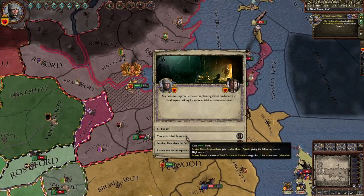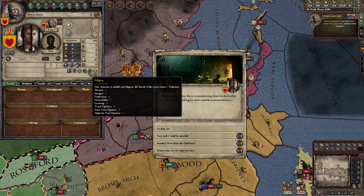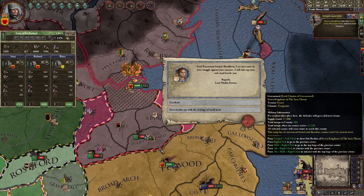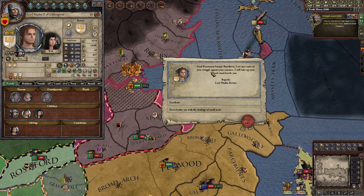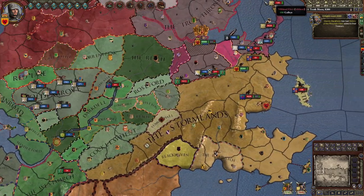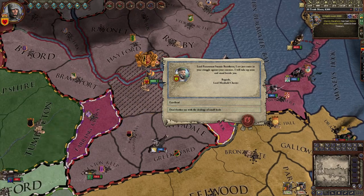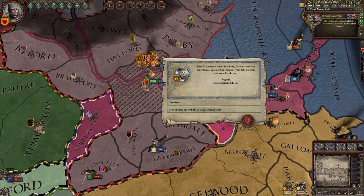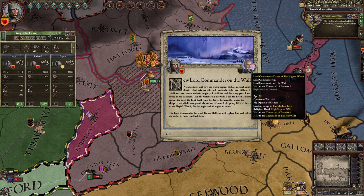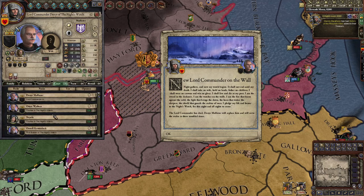This guy's in prison — I'll release him. He's just a priest, and a good one too. He could give me a favor, I don't mind. This guy is joining my struggle — he's from the Reach, beautiful. A lot of pop-ups. And the Lord Commander of the Wall died, so now there's a new one — sadly it wasn't Jon Snow.